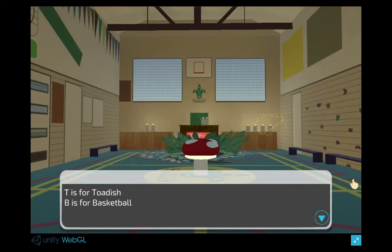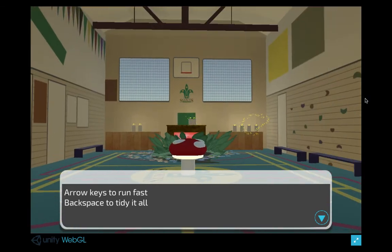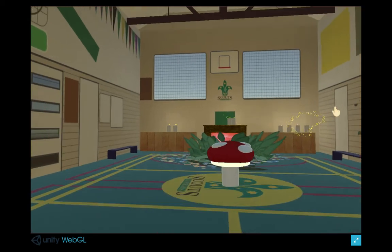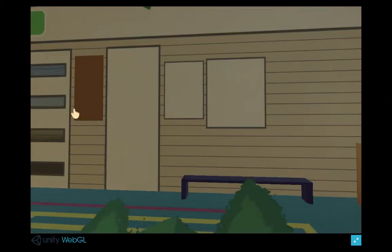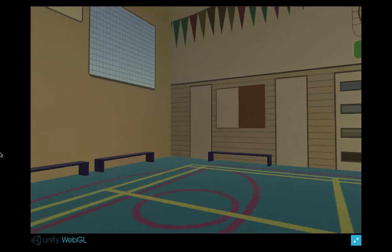This is the second half of the game. If you press T you get Toadish and if you press B you get a basketball. You can run around with the arrow keys and when you're done you can press backspace and reset the whole game. You'll also notice in this part you can look around with your cursor. I really like the running footsteps. They're so good. It's a bit hard to turn around but that's fine.